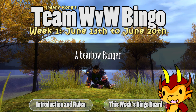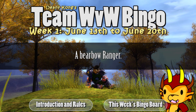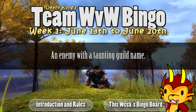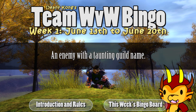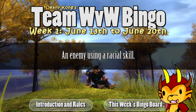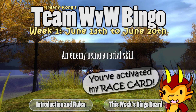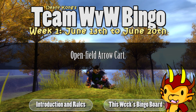Find an enemy trying to solo defend a fully upgraded tower with an arrow cart or a ballista. Find a Warboat Ranger. Get a screenshot of an enemy with a salty guild name. Find an enemy trying to use a racial skill in combat. Find an open field arrow cart.